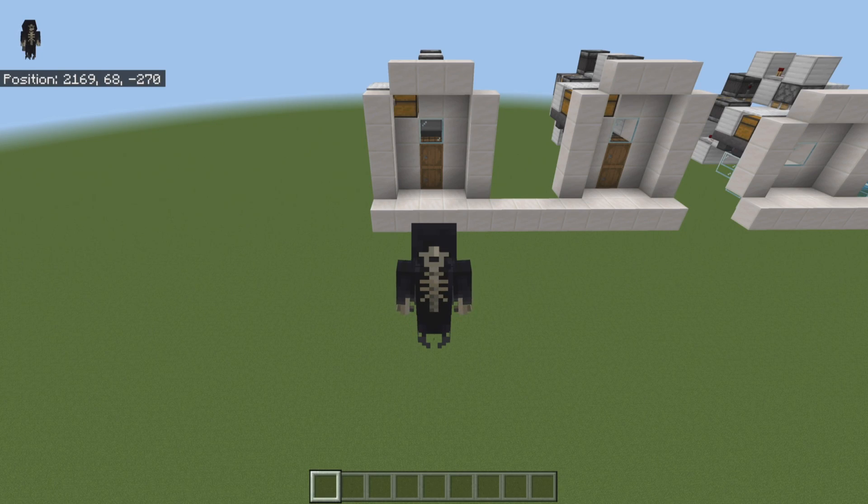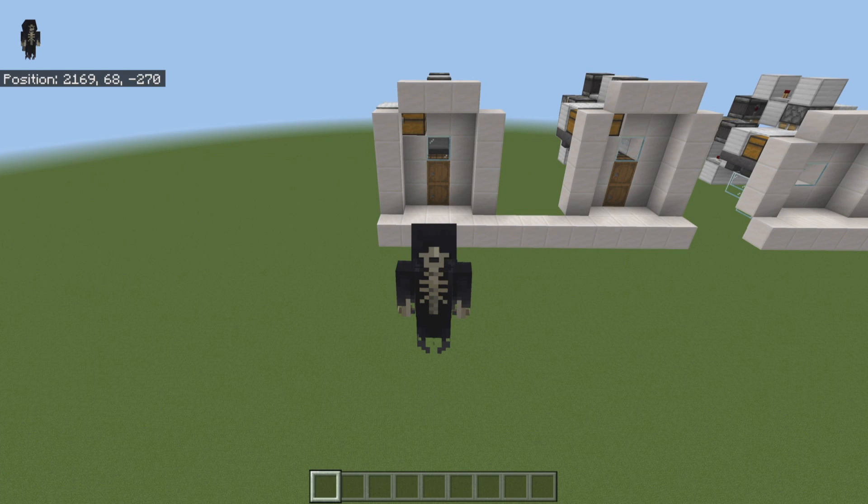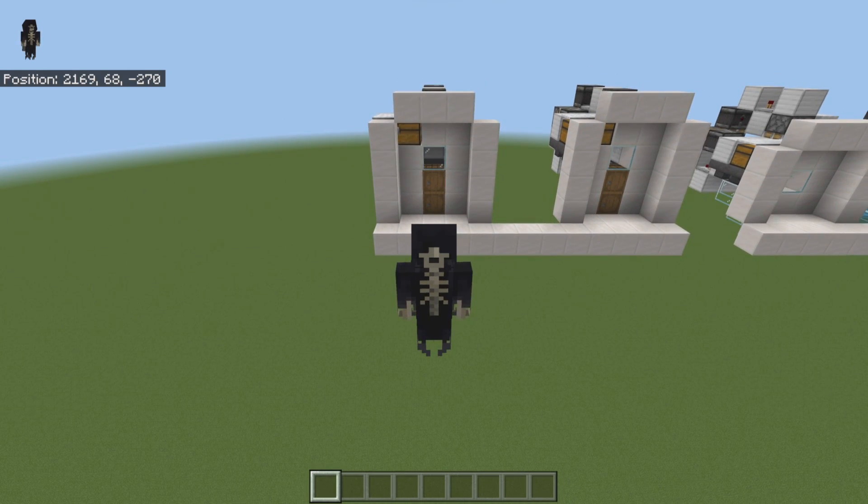And that is the hopper line shulker box unloader version B. This thing is super powerful and super useful — hopefully you can find something creative to use it for. Leave a comment below letting me know what you built with it, and check out my social media links in the description. I hope you enjoyed today's tutorial — smash the like button, subscribe, and I'll see you in the next one!